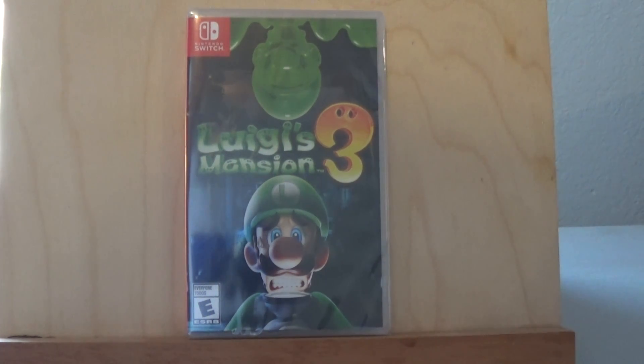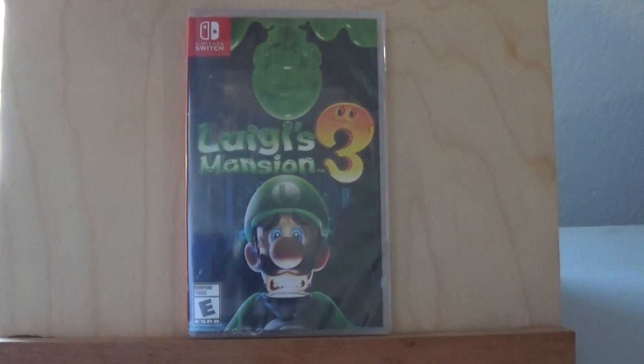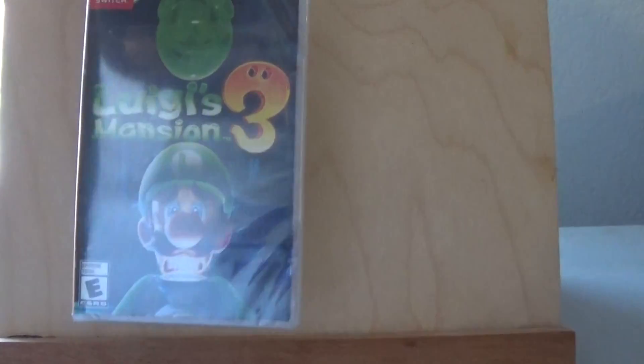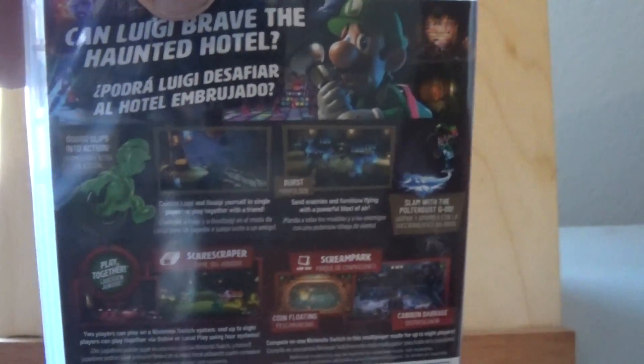This one takes place in a haunted hotel where Luigi, Mario, Peach, and a couple of Toads go for a supposed vacation. But apparently they found out it was more than that, and it's up to Luigi to save them once again, seeing as he's got his name in the title.